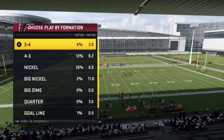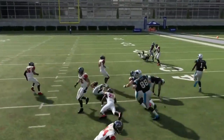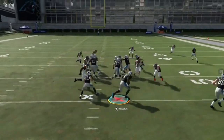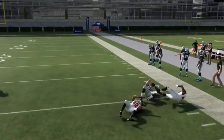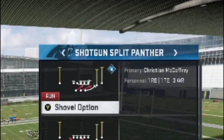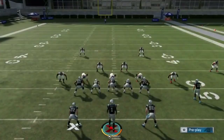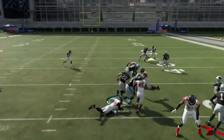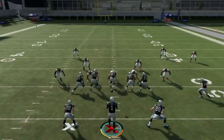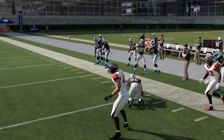Next up we got the shovel option — it's just a good play. You got your running back and your fullback; you just pick which one you want to pitch it to when you're running. Obviously you want your speed guy out where Olsen is — he's not a speed guy but he still made it work. If I had McCaffrey there it'd be even nicer.